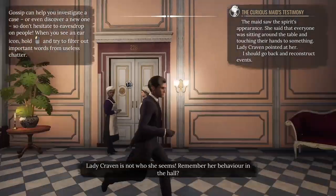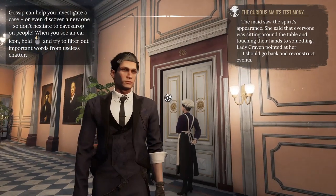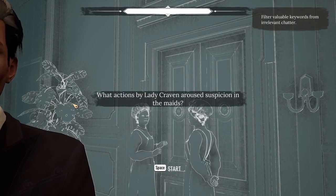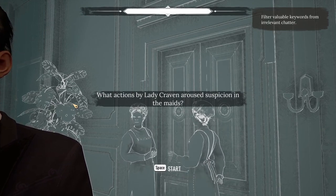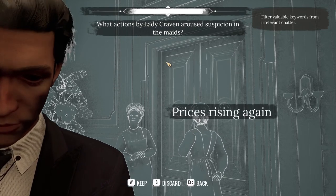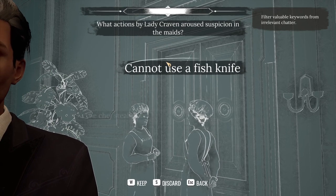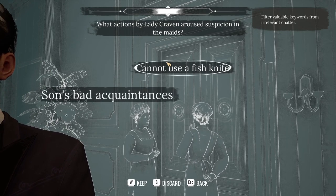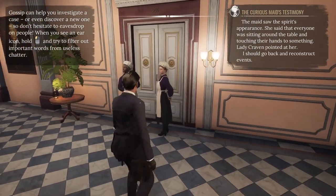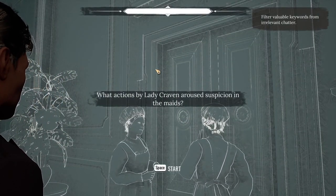Keep your trousers on. Lady Craven is not who she seems — remember her behaviour in the hall. So here's some gossip — this is another minigame sort of thing. What action by Lady Craven aroused suspicion in the maids? We basically need to choose things that seem appropriate and not just random nonsense. Cannot use a fish knife — that might be suspicious, keep. The chef steals food — who cares, discard. We ran out of time as a result of that bad choice. Let's wait for them to start gossiping again — Lady Craven is not who she seems. Let's do it properly this time.